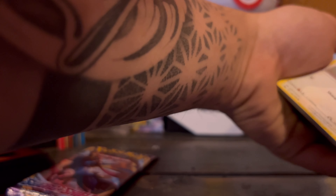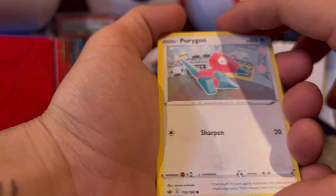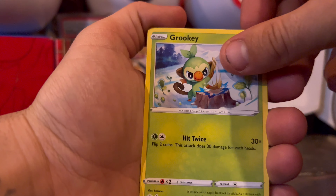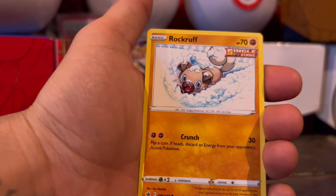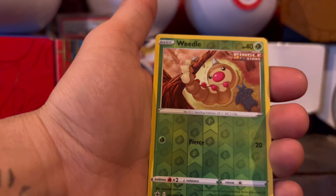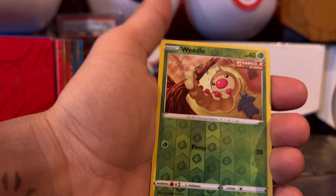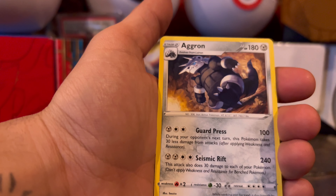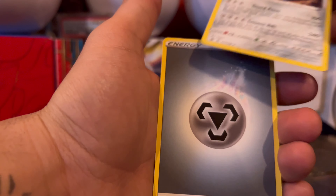Pull out that code card. See what we got here - come on, let's get something good. Weedle. Come on. And Argon, the non-hollow rare.